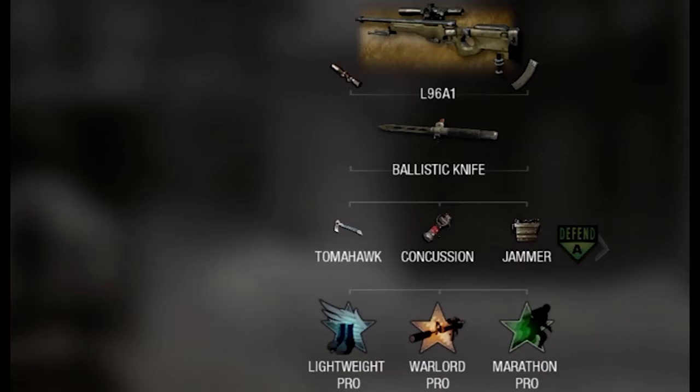I've already mastered the double tap Y method so it's not that much of a problem for me, so I'll just use the L96A1 just in case for those times when you just rage so hard that you can't knife only.